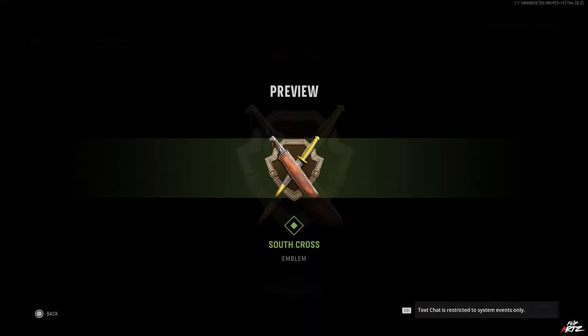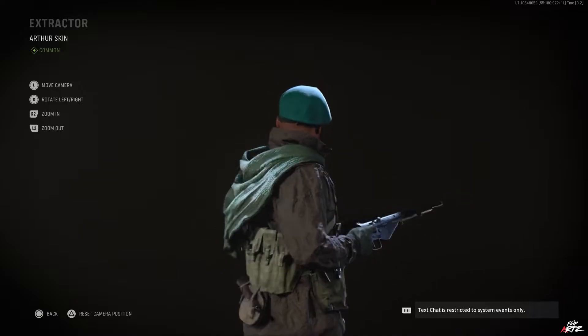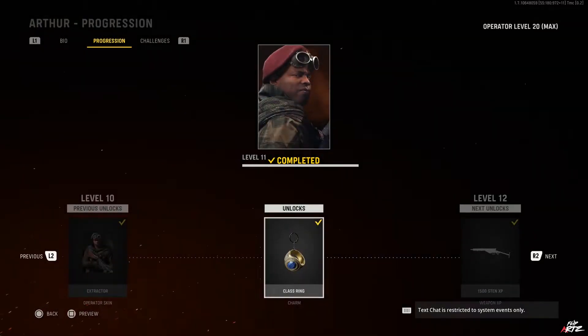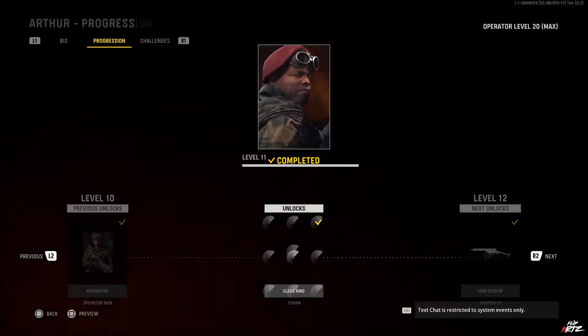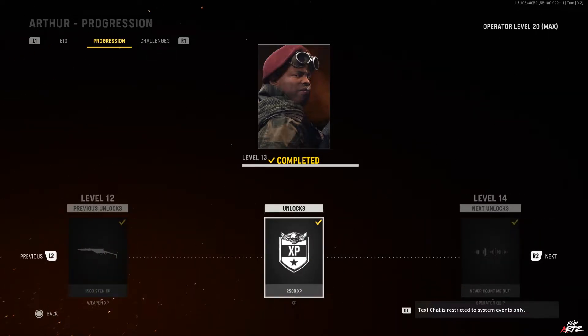At level 10 you get your first new custom operator skin called 'Extractor.' At level 11 you get the Class Ring charm. At level 12 you get 1500 weapon XP again toward the Sten SMG — more free levels for that weapon if you haven't leveled it yet. At level 13 you get 2500 regular leveling XP.